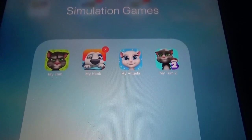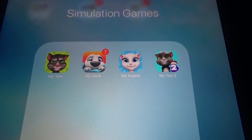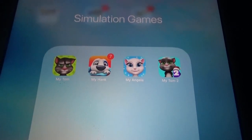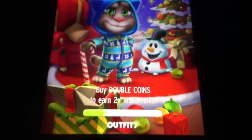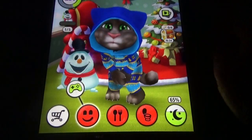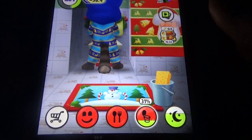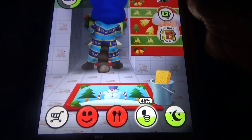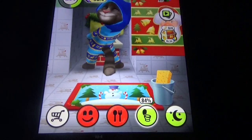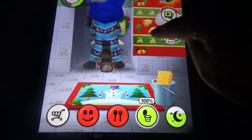Hi, welcome to Books HD. In this video I'm going to show you the wardrobe and voice of the games: My Talking Tom, My Talking Hank, My Talking Angela, and My Talking Tom Run. Let's start with My Talking Tom, which has the biggest wardrobe collection compared to other games. To increase the voice volume, we need to increase the volume.